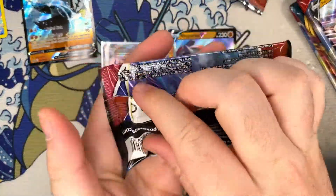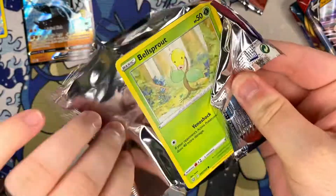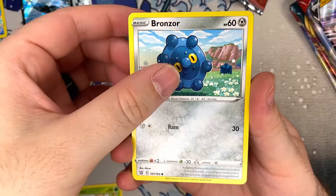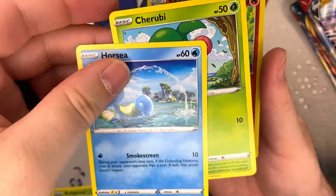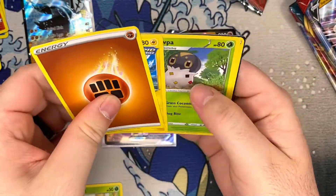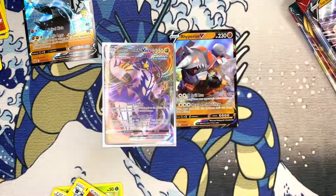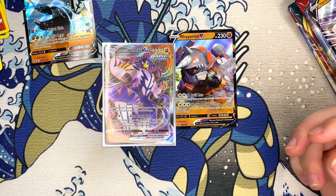All right, last one of the Rapid Strike box. Hopefully — pulled two right there! And Claydol. Not too bad — usually these boxes are doo-doo and don't have anything in them, so the fact that we got at least two pulls, I think that's saying something.